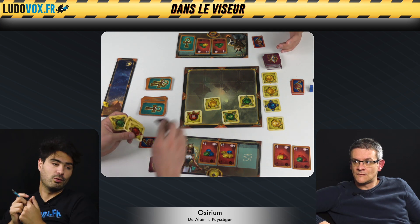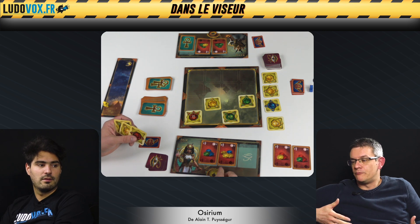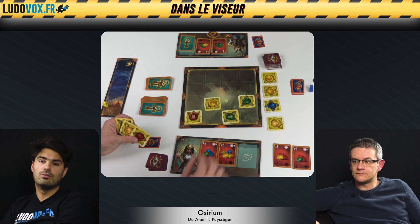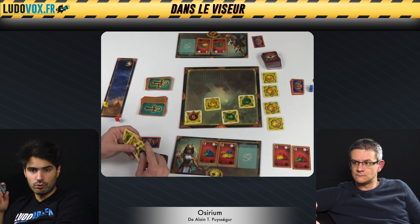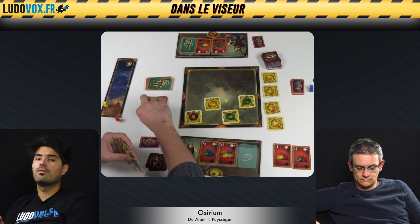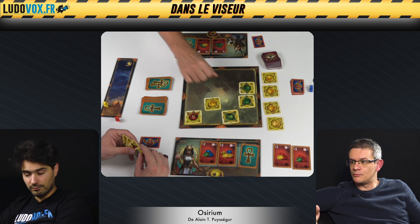Ça permet deux types de jeu : soit on essaie de scorer un maximum de points, soit on essaie de bien embêter les autres. On a aussi un objectif de fin de partie en fonction du nombre d'amulettes cassées et de leur couleur. Il y a aussi un mode avancé où on joue une divinité avec un pouvoir utilisable une fois par partie, sauf que quand on casse une amulette avec un petit scarabée dessus, le pouvoir se réactive.